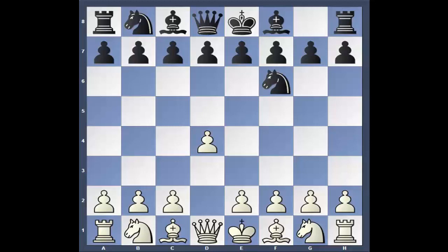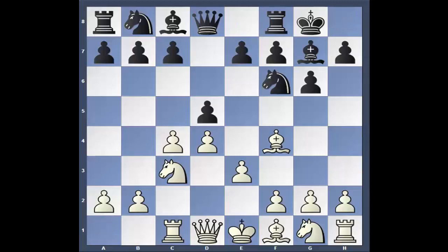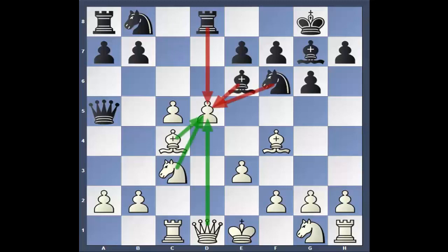It's going to be a Grunfeld. Conrad Holt is white and Caden Trough is black. C4, G6. We'll go quickly through the opening — we're not really here to learn the opening theory. E3, castles, Rook C1. Pretty typical stuff. C5, D takes, Queen A5, C takes, Rook D8, Bishop C4, Bishop E6. Now, the computer shows that the pivot point is D5.